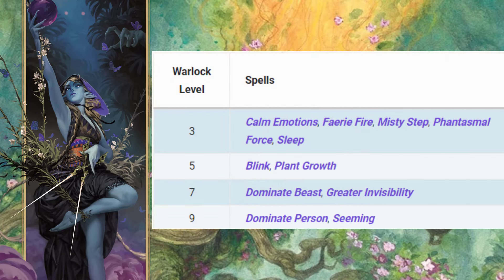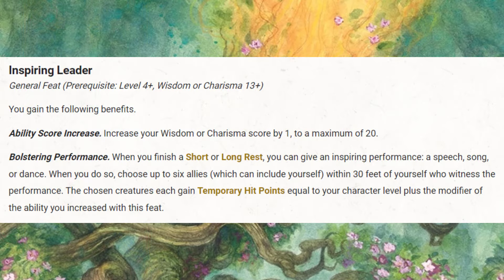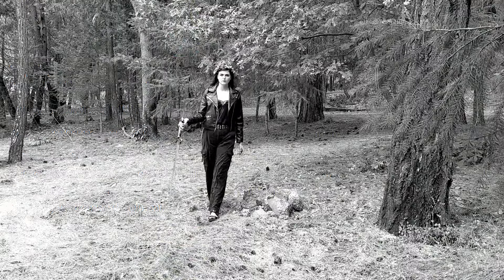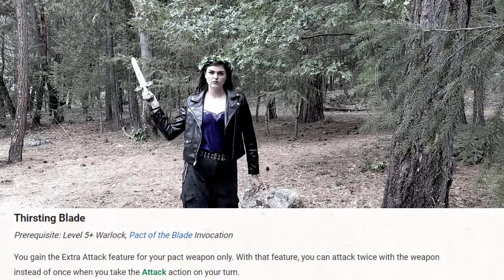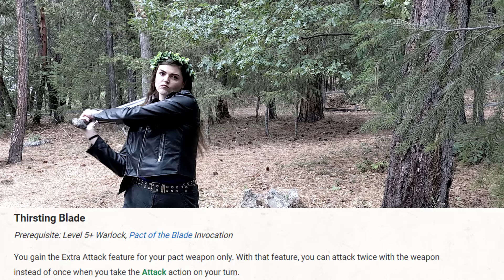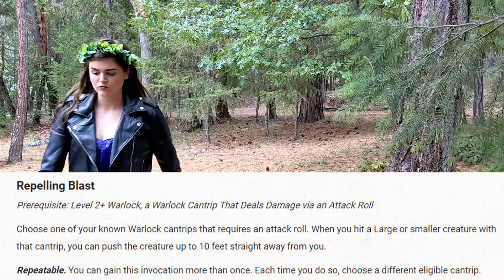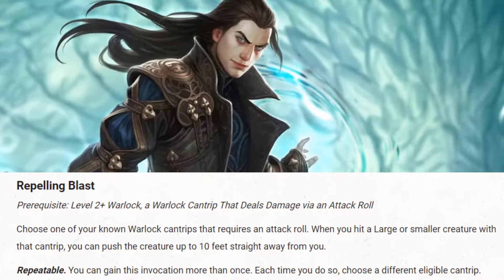Pact of the Archfey also brings incredible spellcasting. Level 5, Warlock 4: we're taking Inspiring Leader. This increases our effective Charisma mod, which we love, and it helps us be a team player. Level 6, Warlock 5: we're picking up Thirsting Blade, which gives us that extra attack — massive when combined with Weapon Mastery. I'm also picking up Repelling Blast for battlefield control, just like the Pike option offered.